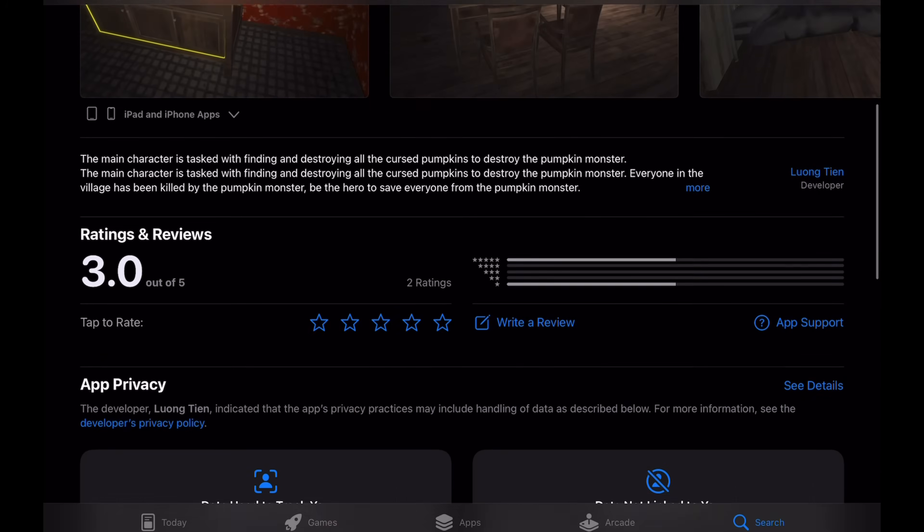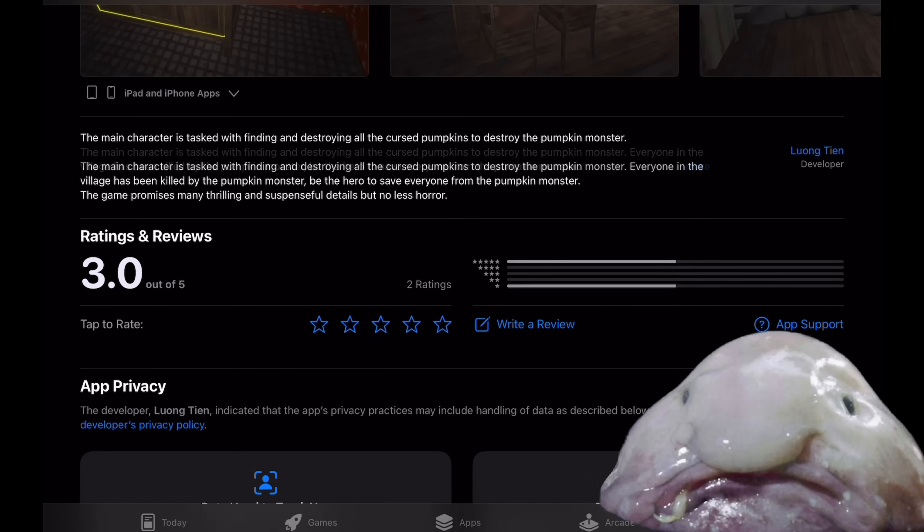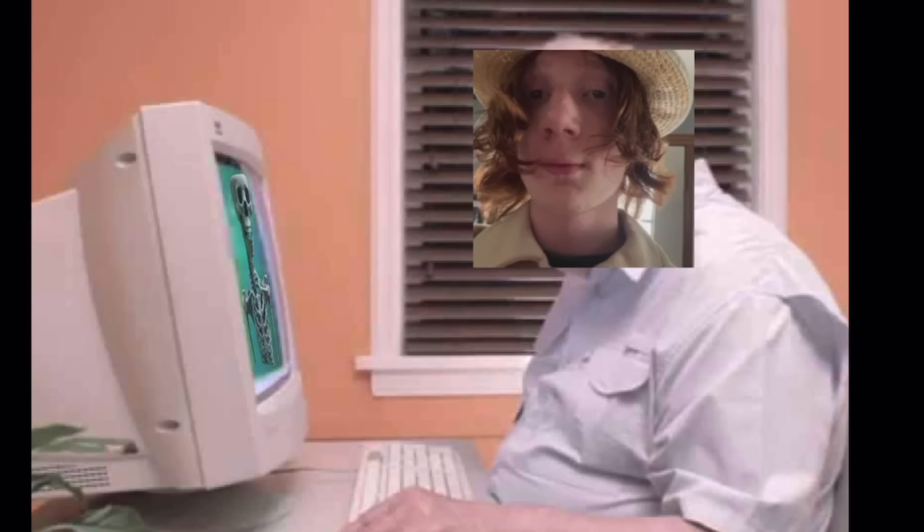Looking at the App Store, the game only has two ratings that rounds up to a 3.0, with the description reading: 'The main character is tasked with finding and destroying all the cursed pumpkins to destroy the pumpkin monster' — and then it just says the same thing twice. 'Everyone in the village has been killed by the pumpkin monster, be the hero to save everyone from the pumpkin monster.' It's pretty obvious that the developer's English isn't his first language, but let's just move on.